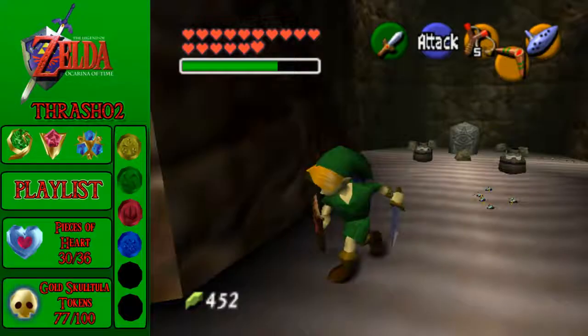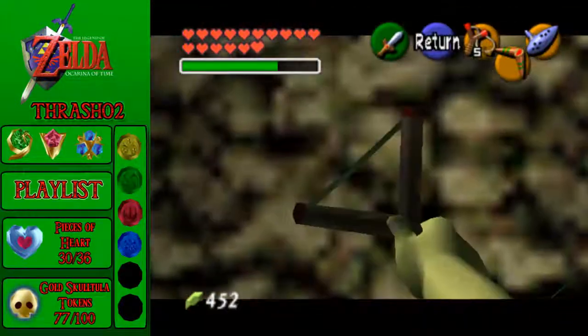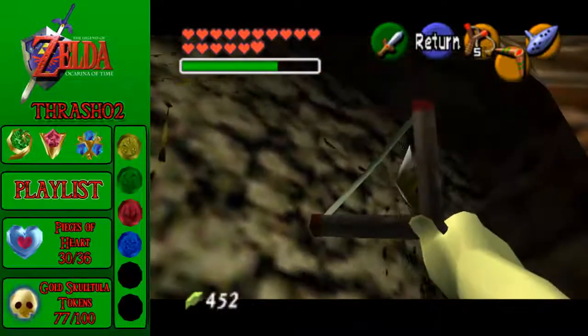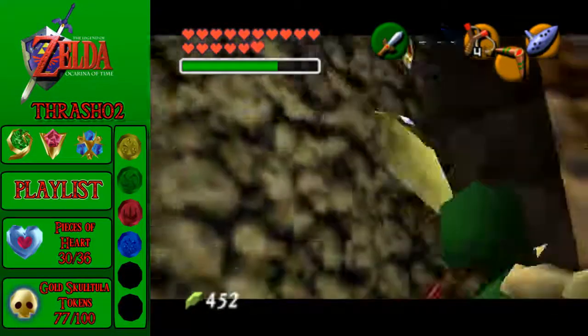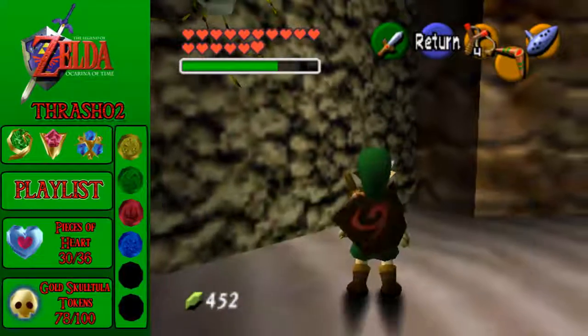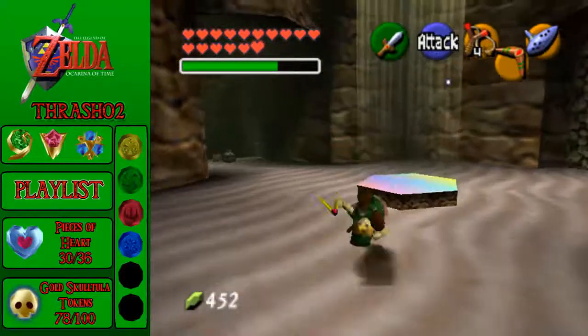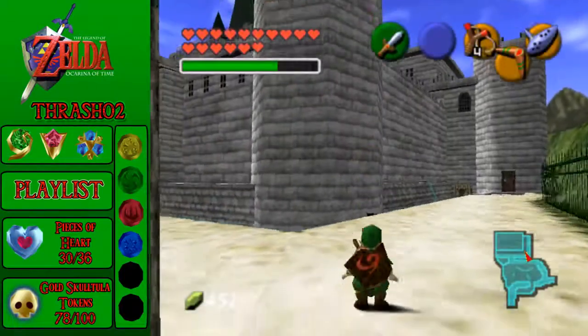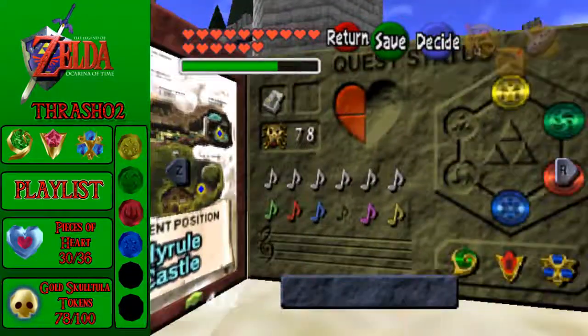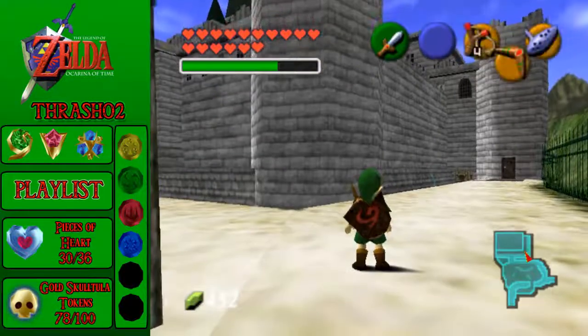There we go, seeds. I also just remembered I probably could've used my boomerang — oh well. That is another Skulltula, number 78 I think. Yep, we got ourselves a C+.